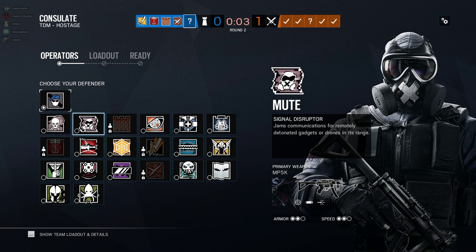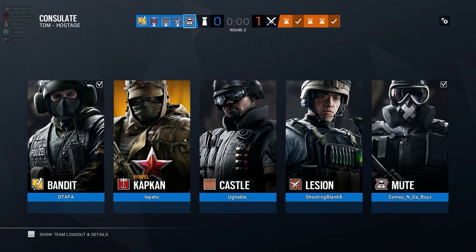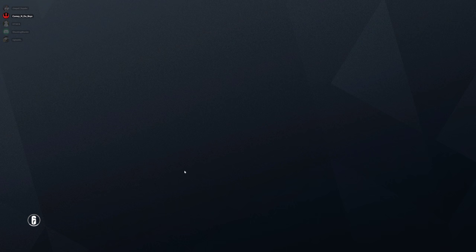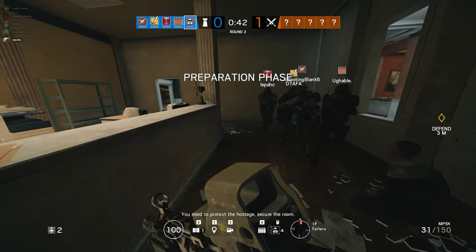What's VIP? Visa. Oh, Visa. Okay. I get the map stuff confused too. You need to protect the hostage. Secure the room. Oh boy. Jesus. I need to play upstairs.